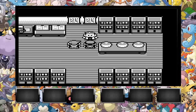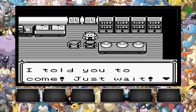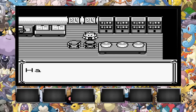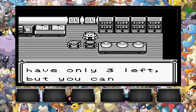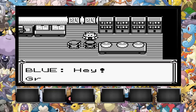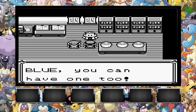Blue shows up: 'Gramps, I'm fed up with waiting.' Oak says, 'Oh that's right, I told you to come. Here, Sylph, there are three Pokemon here.' I love how he just neglects his grandson — here's Blue's resentment starting towards you right here. 'They're inside the Pokeballs. When I was young, I was a serious Pokemon trainer. In my old age I only have three left, but you can have one. Choose.' Blue protests: 'Hey Gramps, what about me?' Oak says, 'Be patient, Blue. You can have one too.'